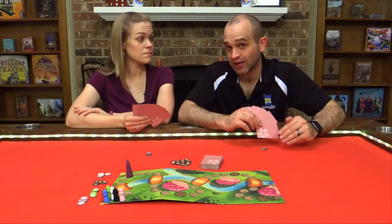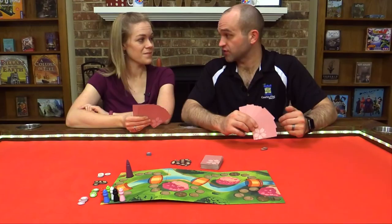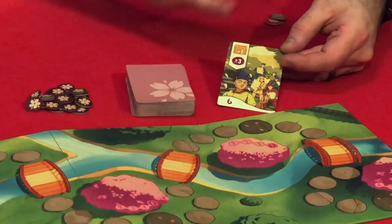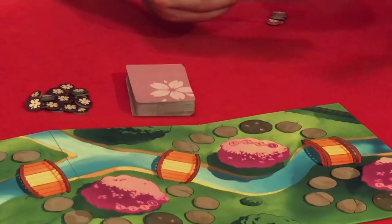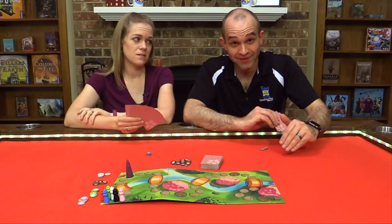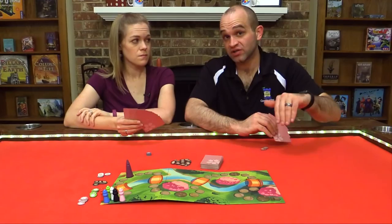You can't be on the same space as anybody else, but you're trying to be as close to the Emperor as possible when he reaches a scoring spot. Your cards have a number that may or may not move the Emperor, a number that moves you, and a plus or minus indicating you can move forward or back that many spaces. There are variations — this one moves the person in last place up two spaces, then you up three. When counting spaces, you only count empty spaces, not spaces another player is on, so you can jump ahead quickly.